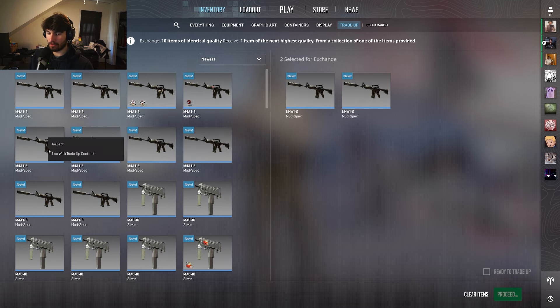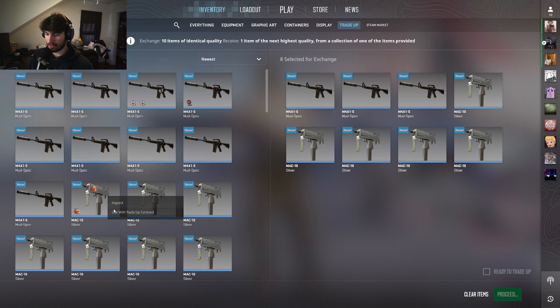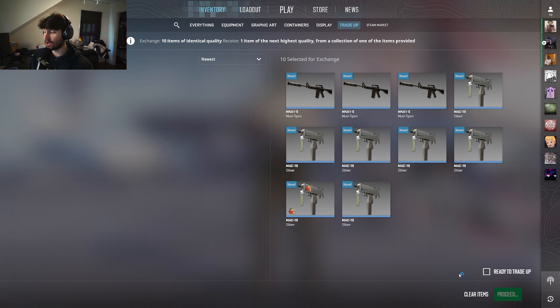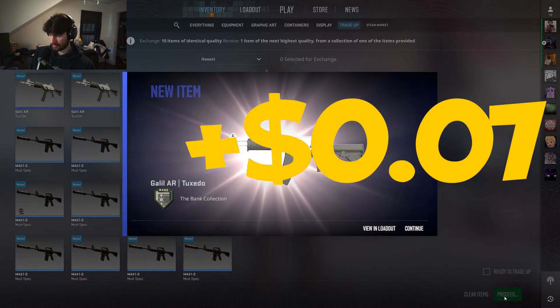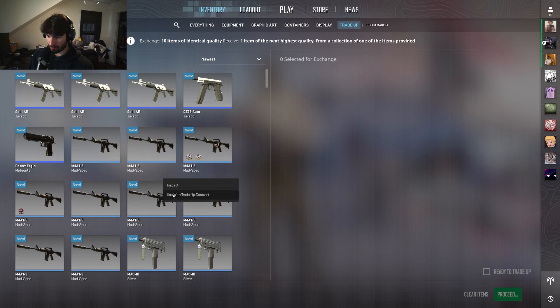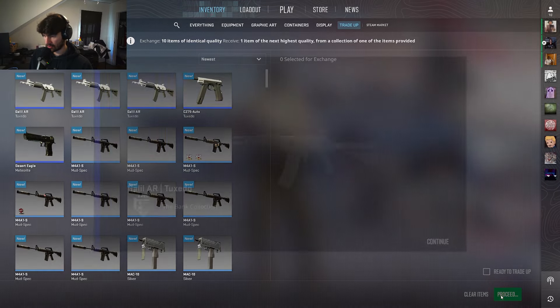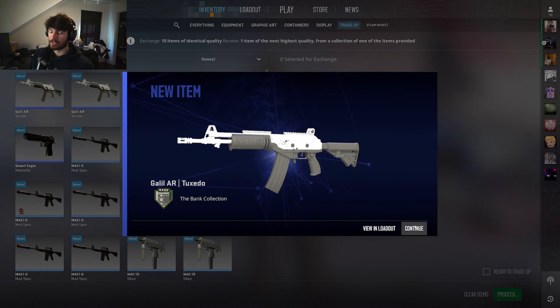We're not hitting any of the 9.09s, which kind of sucks, but what can you do? We know our odds, we know our luck — it's not very good. We kind of probably used it all up in the last couple of videos. Number five — Tuxedo Galil again. Slowly climbing back from the losses that we had. Sixth attempt — Anubis collection, 7 cents profit. Slowly but surely we're getting there.